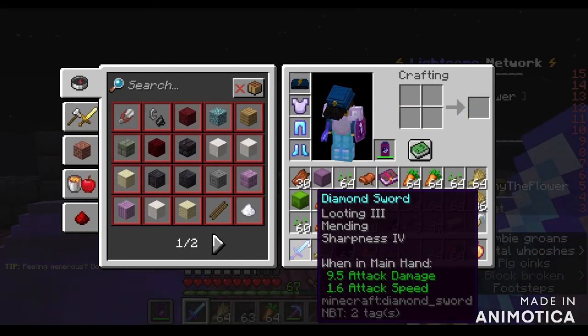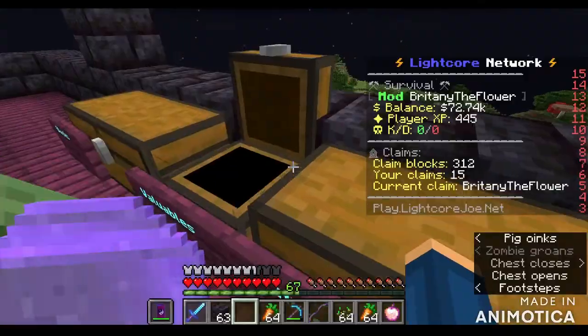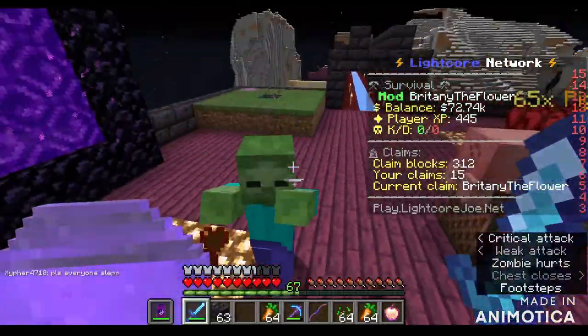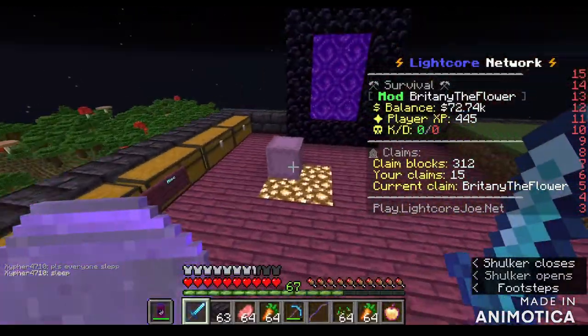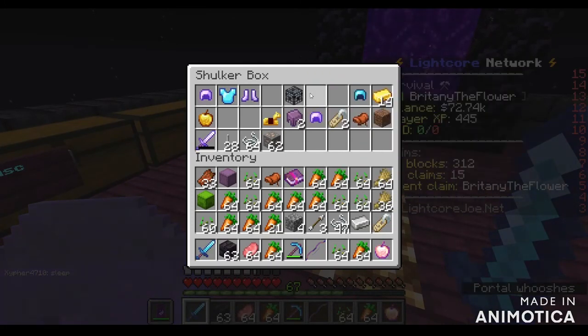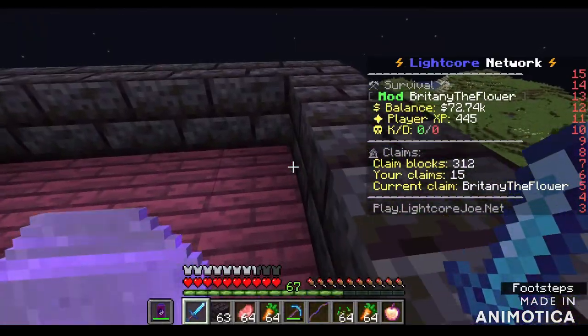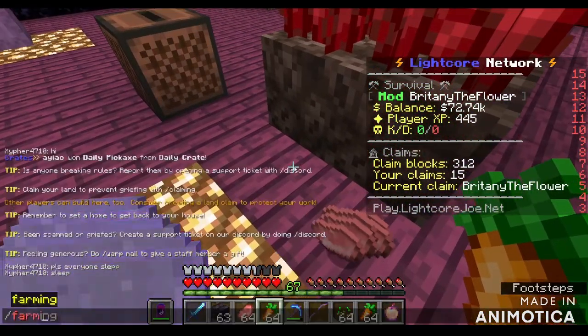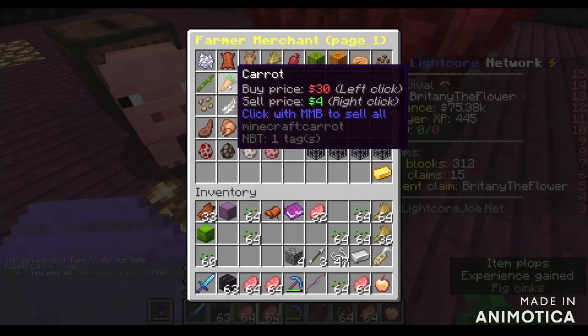Last thing before I stop - look at my sword, I've got a Looting III sword. Soon I'm going to go to the Nether and get some wither skulls. Somebody also gave me a gift - a magma cube spawner! Those actually sell in the shop for 1.6 million dollars, so we're so lucky to have that. I'm not sure if I'm going to sell it or make a grinder with it.